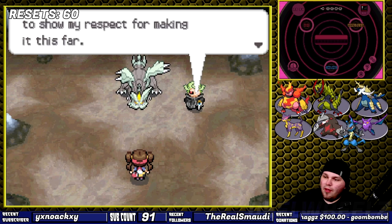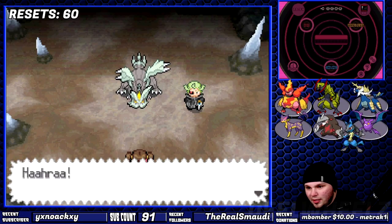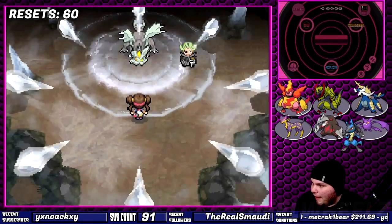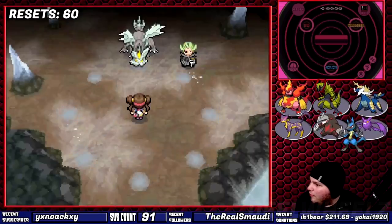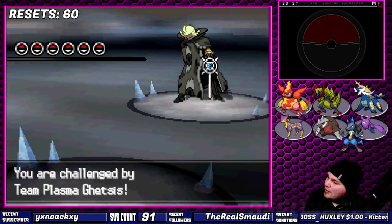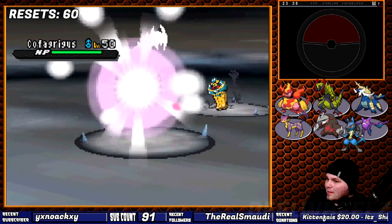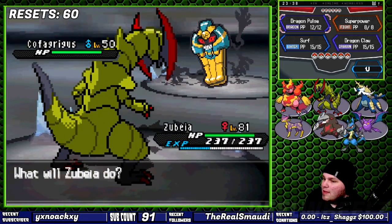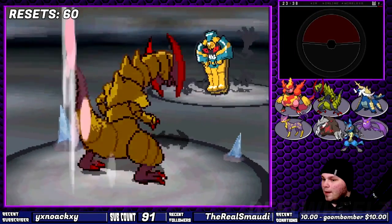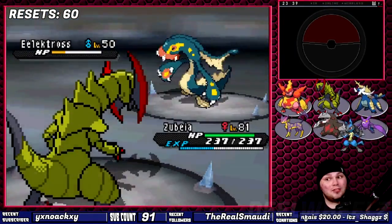Ghetsis finally makes his appearance. He's probably the most evil villain Pokemon's ever had, considering it's implied he's willing to beat a child to death with his bare hands in Ultra Sun and Moon. His entire plan for using Kyurem Black has only one tiny flaw — he didn't account for a player-controlled protagonist. Ghetsis does have one redeeming factor: he actually has a full team of Pokemon. Haxorus could not one-hit KO the Cofagrigus under normal circumstances, but giving her a Dragon Gem boosts her Dragon power, and the Claw is mightier. The rest of his team were trash.